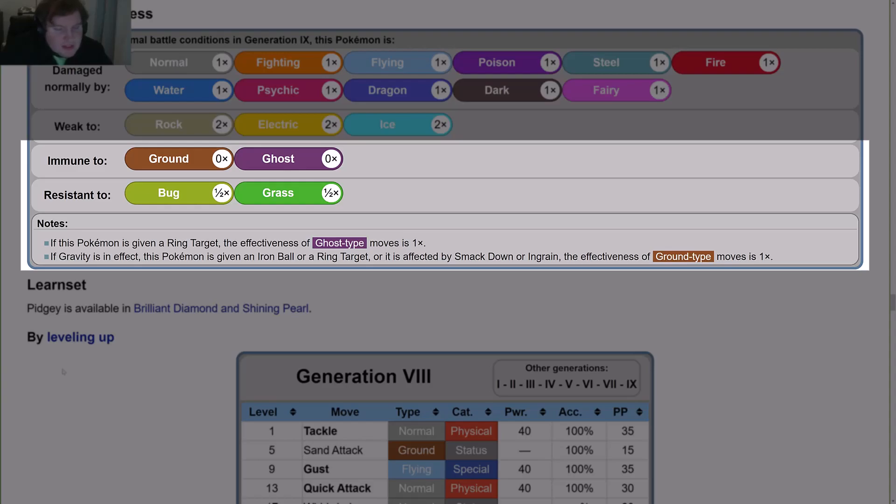Notes: if this Pokemon is given a Ring Target, the effectiveness of Ghost-type moves becomes 1x instead of 0. If Gravity is in effect, or this Pokemon is given an Iron Ball or Ring Target, or is affected by Smack Down or Ingrain, the effectiveness of Ground-type moves becomes 1x instead of 0.